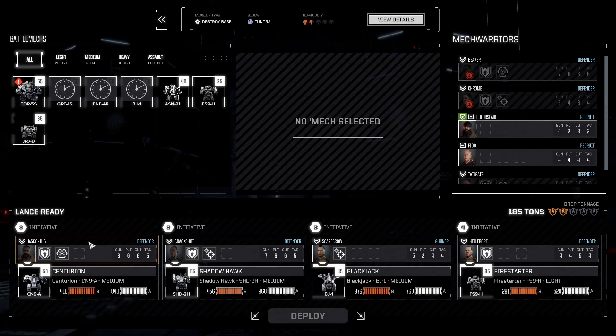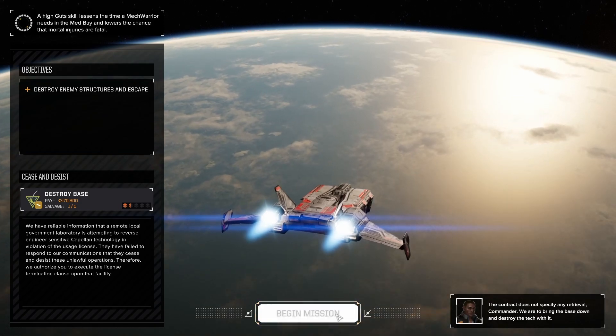So 470,000 will help. It's tempting to flip my Sensor Lock guide to my Fire Starter, but we'll stick with this for now. The only reason Jesconis is in the Centurion is because he has the best shooting skill and the AC10 does the most damage — I want it to land. So we just have to bring a base down.